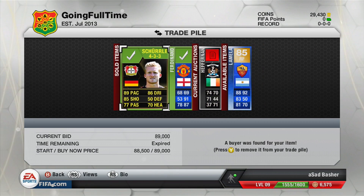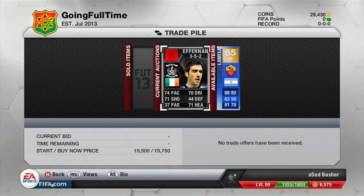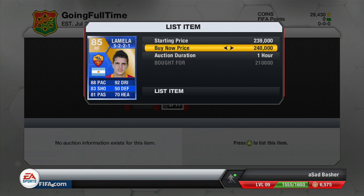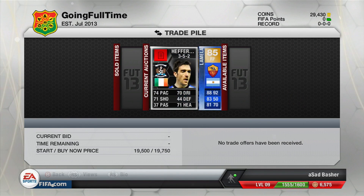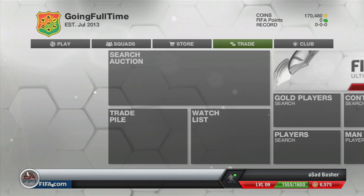Still can't get rid of the Heffernan, but we got another really really nice deal - this Team of the Season Lamela. I'll give up with the pronunciations, but we bought him for 210,000 coins and listed him at around 240k. That's 12k in tax, still leaving about 20k or possibly more in profit.